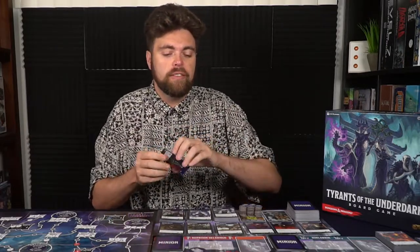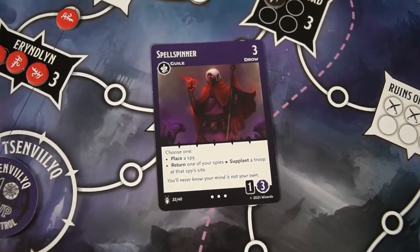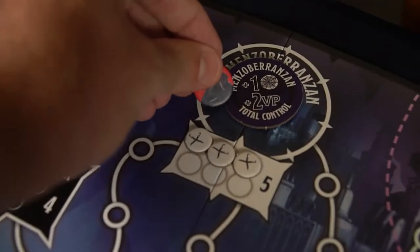There are a ton of different things that these cards do. Some of them will interact with your spies, which basically allow you to place units without presence — so you can place them in an area that you don't have presence in — and they give you presence in that area. It also stops players from gathering control in certain areas or total control, and lets you place units down on spies' location areas with their presence. Very powerful.